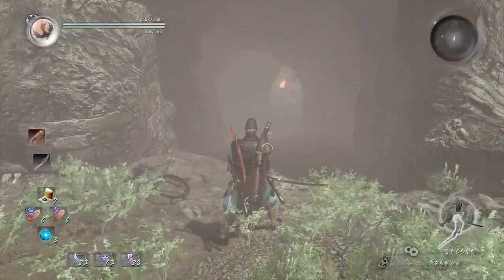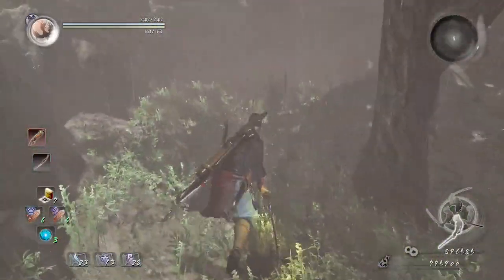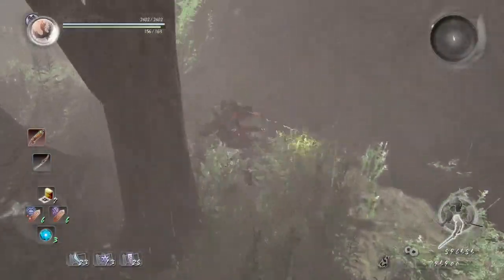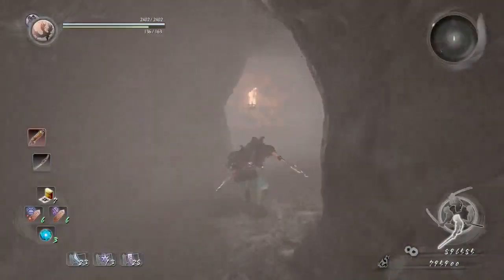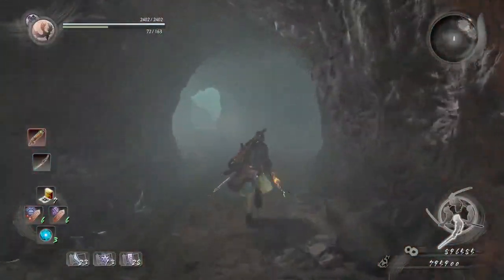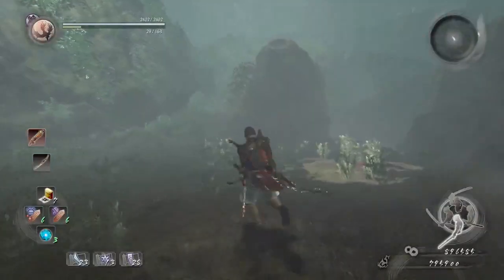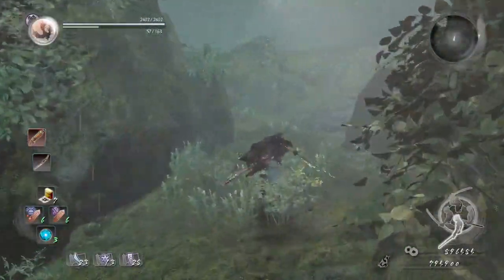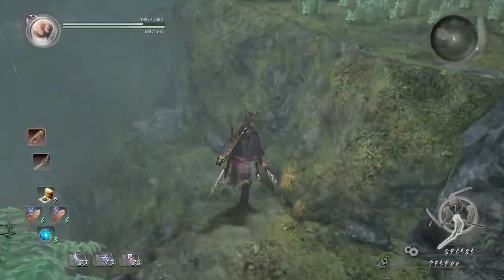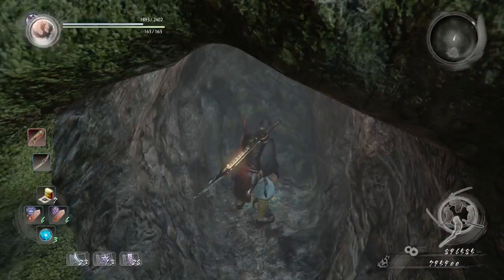We're going to be finding all the Kodamas in A Defiled Holy Mountain. The first one: go to the right, go around the corner, and you'll find the first Kodama. For the next one, it's going to be inside this cave inside the mountain — the same cave that had bats in it. After the bats are gone, go inside the smaller cave and find the second Kodama.